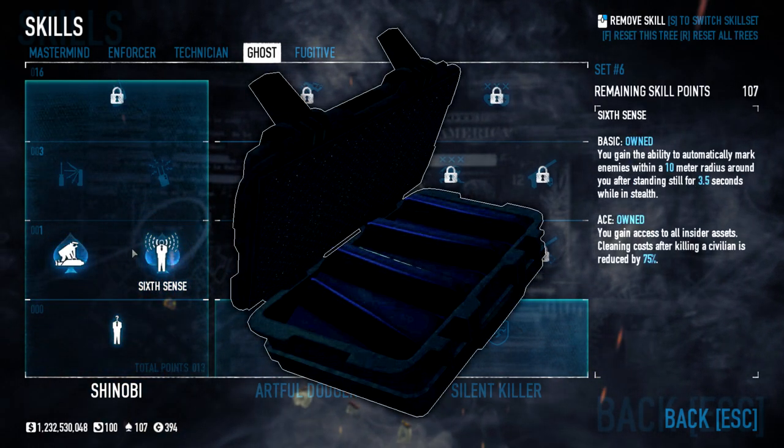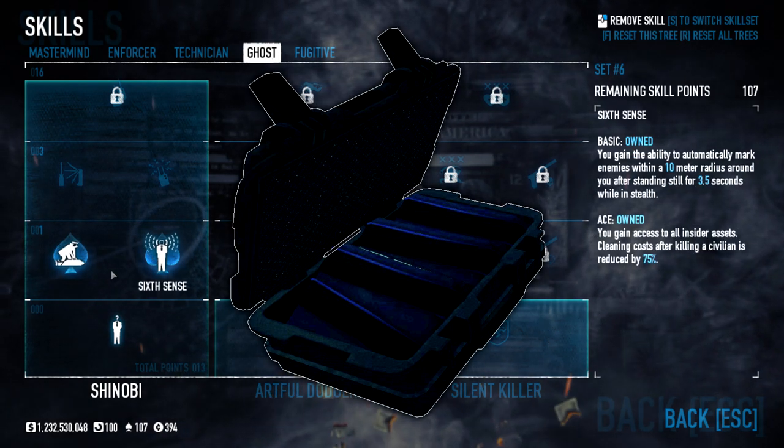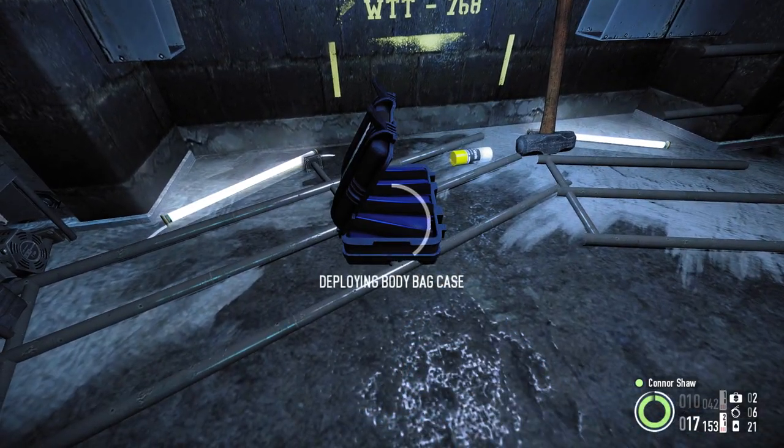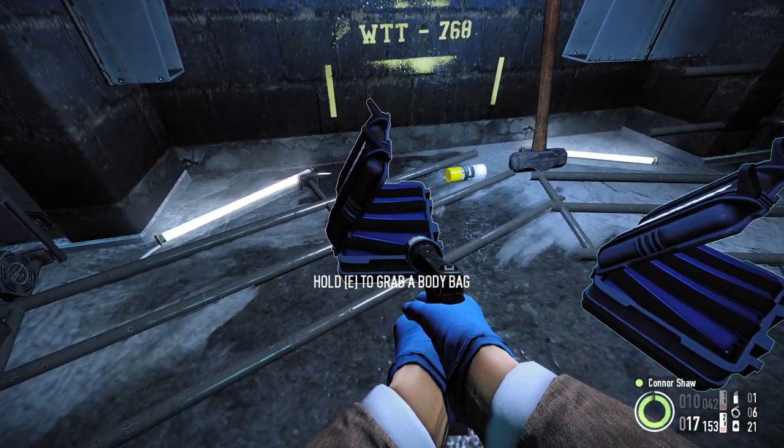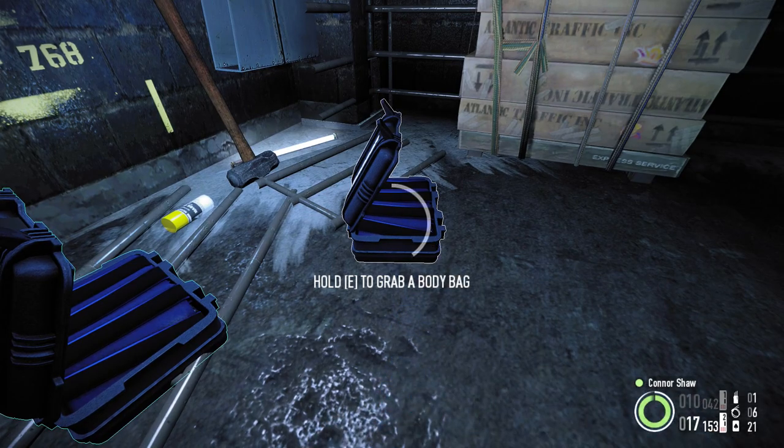You get a single one of these by default and can carry a second one by acing cleaner. Body bag cases are placed and used in the same fashion as doctor or ammo bags, but instead refund body bags to the player.